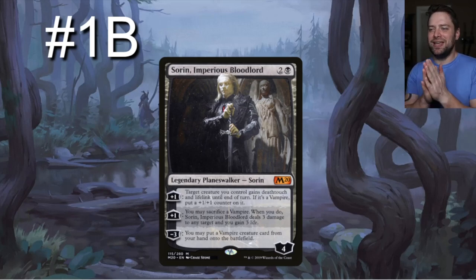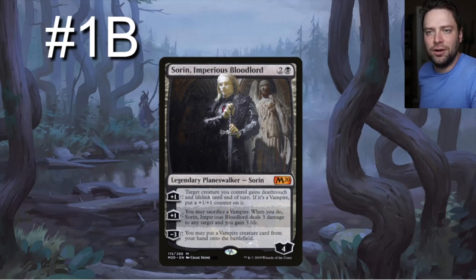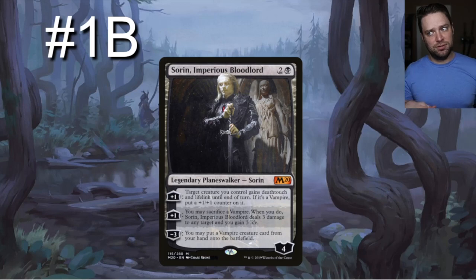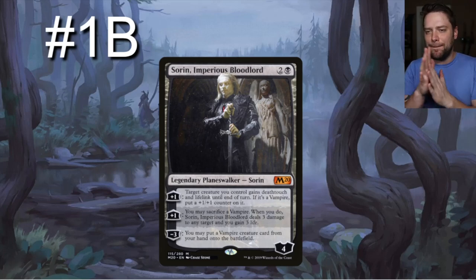The true number one that isn't a vampire — well, sort of — is Sorin, Imperious Bloodlord, a three-drop planeswalker at four loyalty. Plus one: target creature you control gains deathtouch and lifelink until end of turn; if it's a vampire, put a +1/+1 counter on it. Plus one: sacrifice a vampire — Sorin deals three damage to any target and you gain three life. Minus three: put a vampire card from your hand directly onto the battlefield. Big dumb vampire on turn three, or turn one with Dark Ritual.